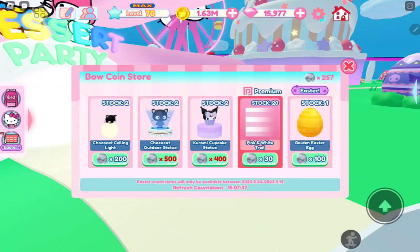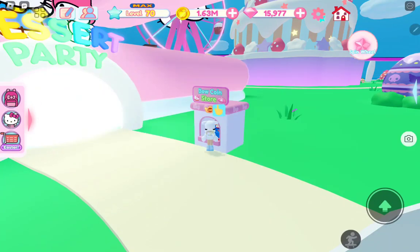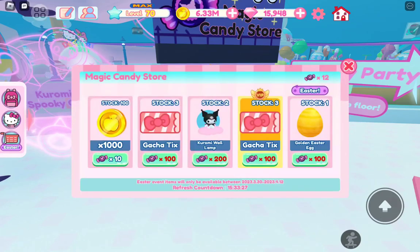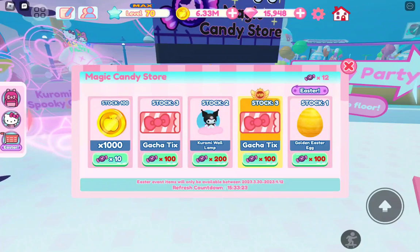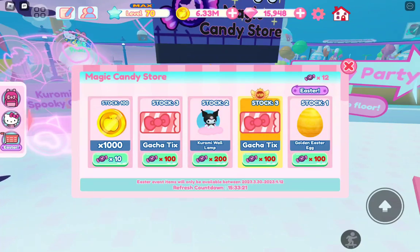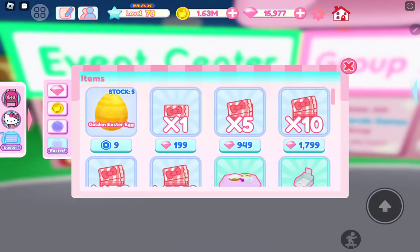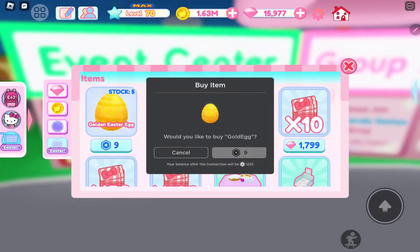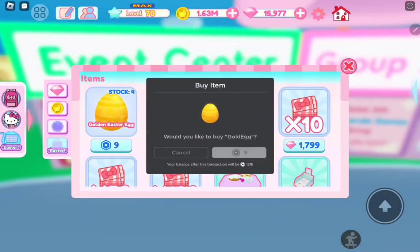To obtain golden eggs from the dessert party and Cooram S Spooky Cafe, you'll need to play the game and collect candies and coins. You can even buy golden eggs from the shop floor.